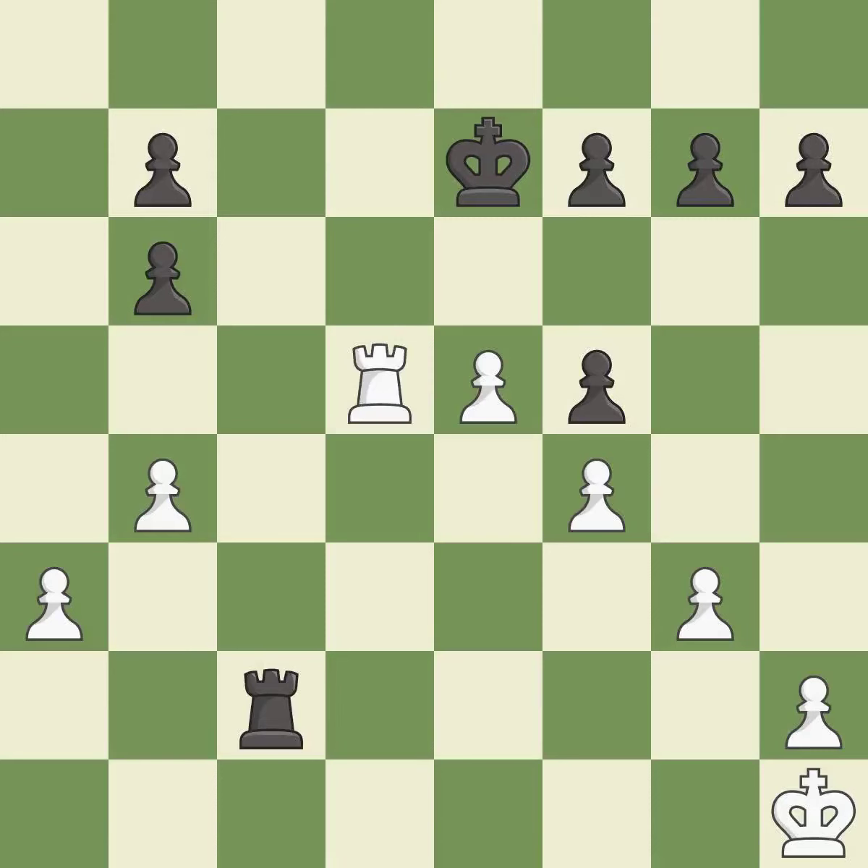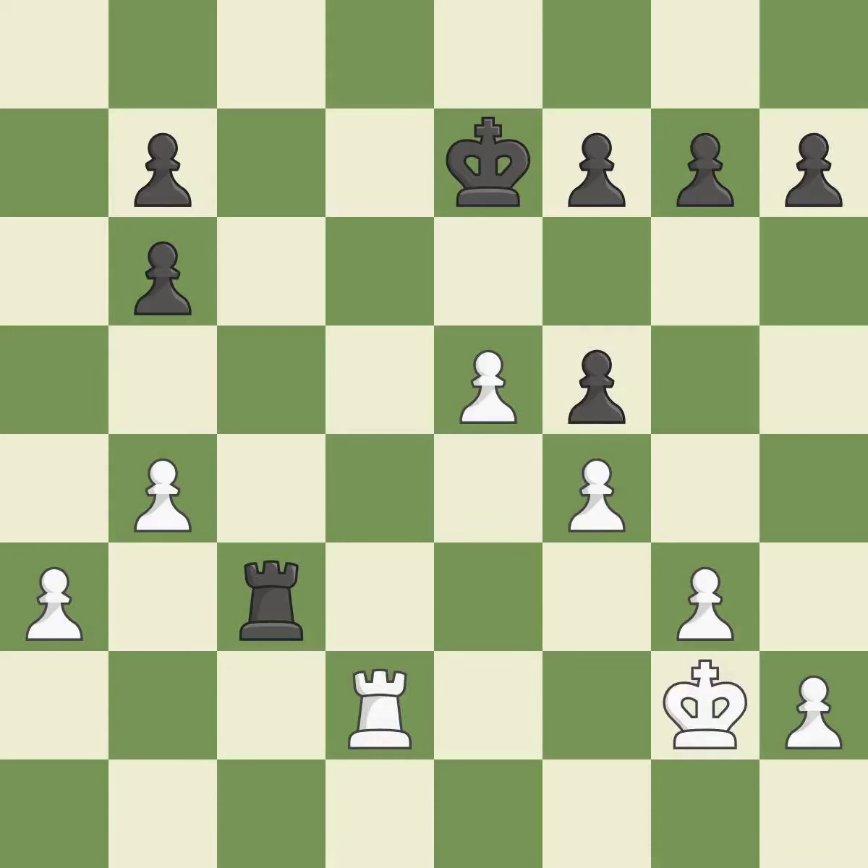This is not the best — it is an inaccuracy. That's an unfortunate error — it is a mistake. This blocks the attack on a pawn that could have been captured. This is the only move that works — it is a great move. This move puts the rook on a safer square — it is good. An active king is critical in the endgame and getting it off of the back rank is the first step — it is good.